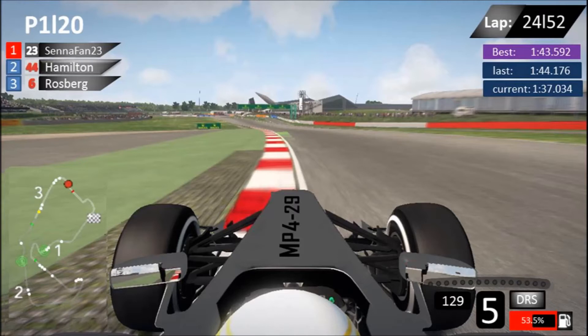Below that you've got your last lap and your current lap, which are important in the F1 game. In the top left you've got your overall race classification — your name, your competitors, and their car numbers, which I'll get onto later in the video. The circuit map can just be carried over from F1 2013 — you just want a simple, basic, easy-to-understand map.